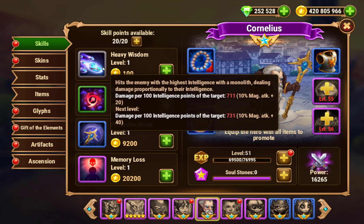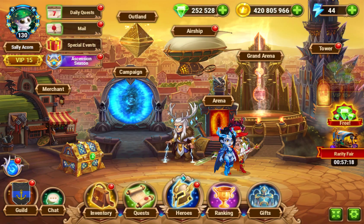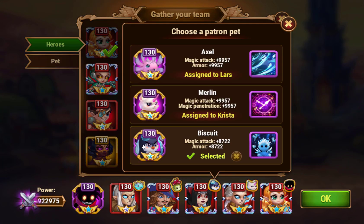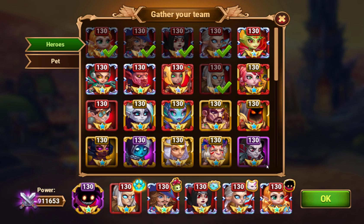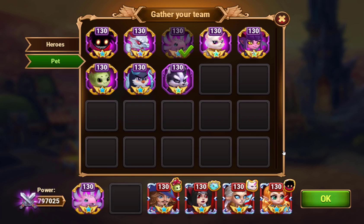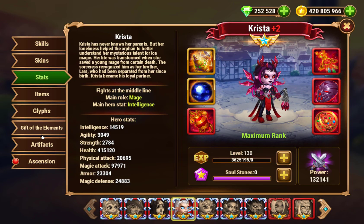Because his ult targets the hero with the highest intelligence points, here's how you counter him: make sure your highest intelligence hero is someone who won't die in one hit, or just put Axel patron on them. That's the easiest way — just patron Axel on whoever your highest intelligence hero is. For example, if Celeste is your highest intelligence hero, you'd just patron her, and when he uses Heavy Wisdom it will go straight for Celeste.